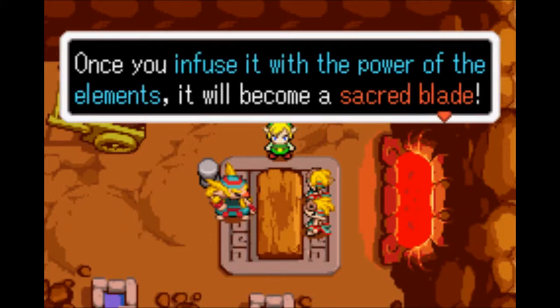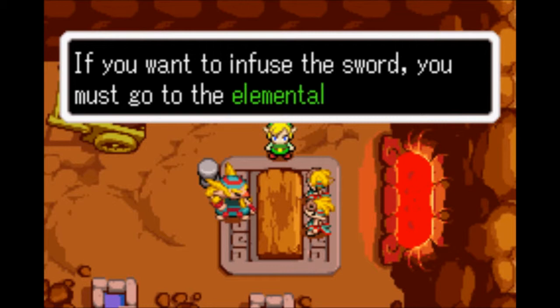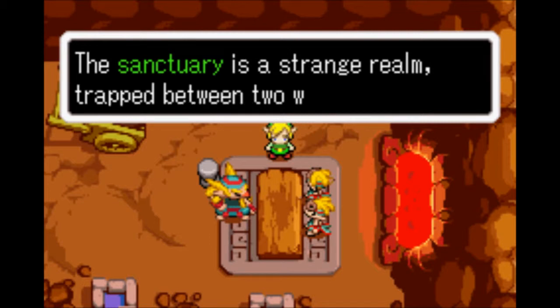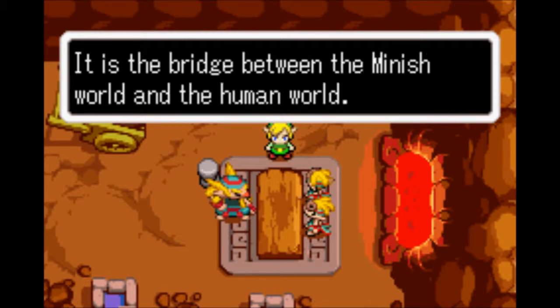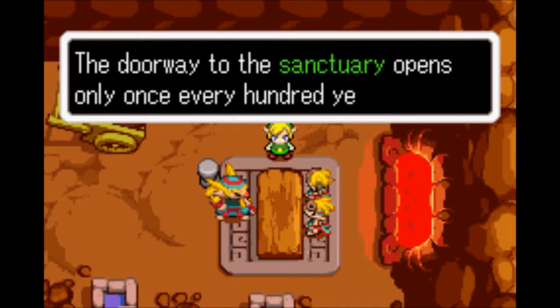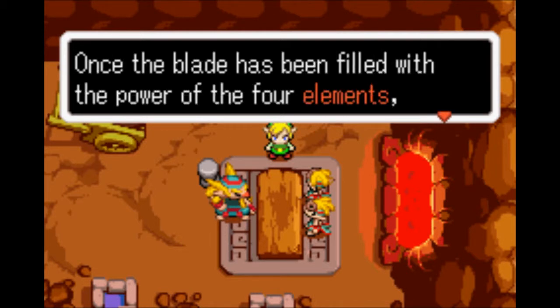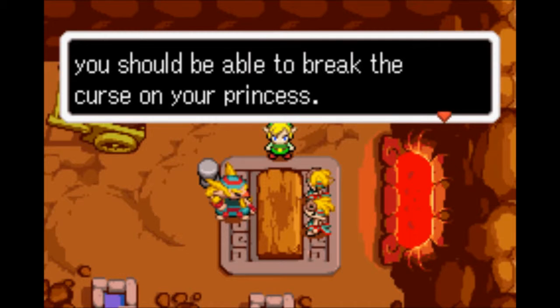And so we did. Once you infuse it with the power of the elements, it will become a second blade. The first element allowed us to do this part, but if you want to infuse the sword, we must go to the element of the Sanctuary. The Sanctuary is a strange realm, trapped between two worlds — breached between the Minish Mold and the Human Mold. The door of the Sanctuary opens only once every hundred years. You'll find a door hidden within the room castle. Once the blade has been filled with the power of the four elements, you should be able to break the curse on your faces.